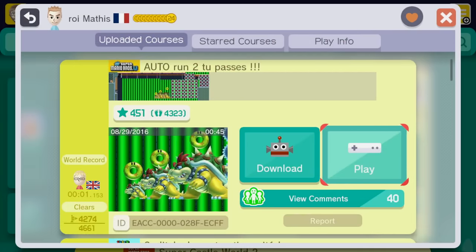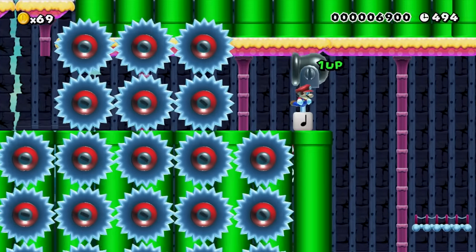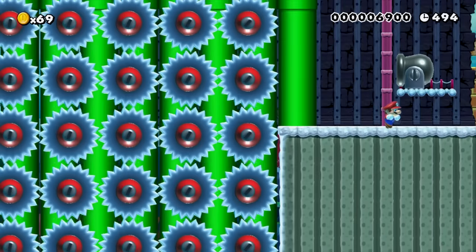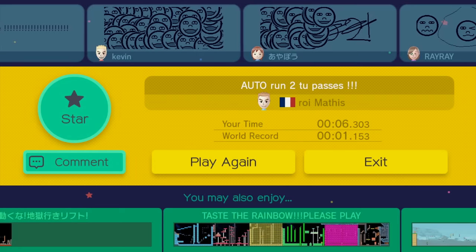Auto run. It says auto, so maybe we don't do anything. We got to go through the door. That was crazy. We actually just recently played another level just like this — nice and quick, a weird glitch knocks you to the end of the level super fast.